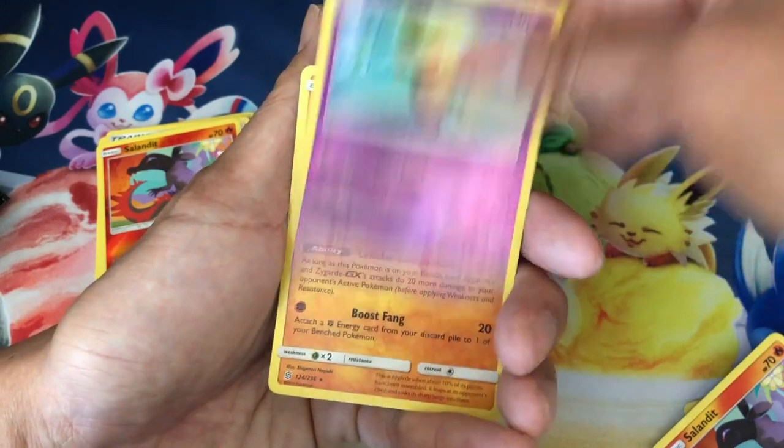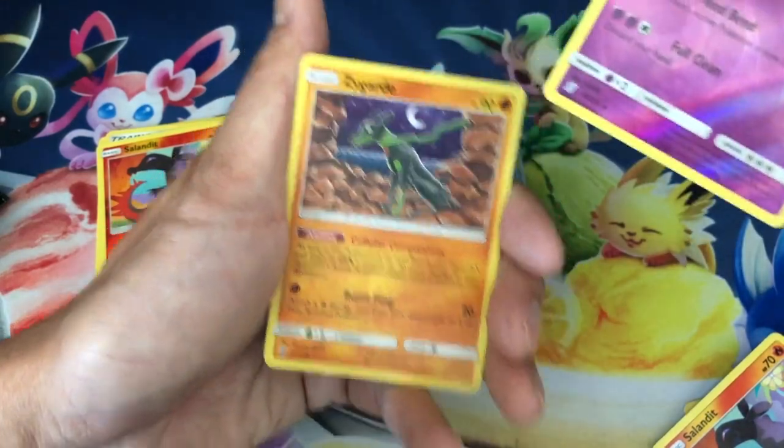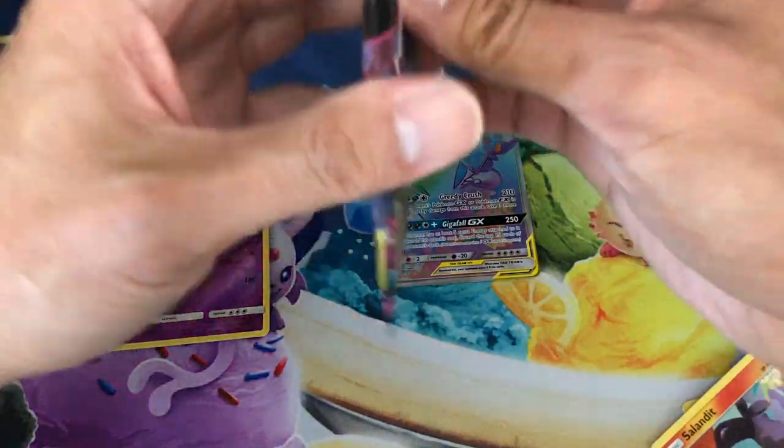Exeggutor, reverse holo, last card is a Zygarde non-holo rare. That was an awesome hyper rare pull, guys!